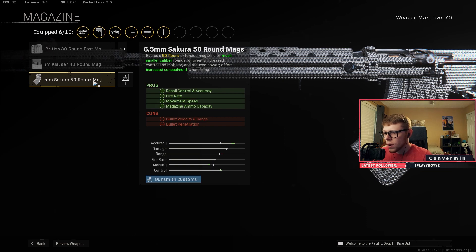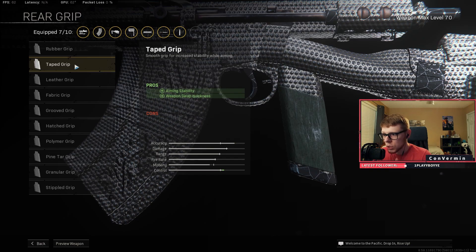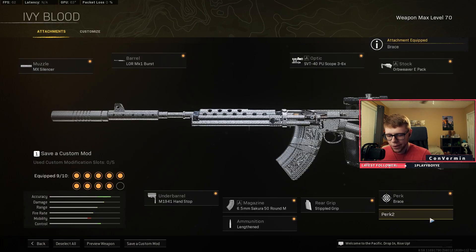Then we have the 6.5mm Sakura 50 round mag — helps with the fire rate, which is really slow as a burst, helps with the recoil control, helps with the movement speed — all of these are important. This is where it comes down to personal preference a little bit. I had on stippled, just because I wanted to help with the recoil pattern even more; however, you could put on taped, or the aim-down-sight leather grip — it's really personal preference. I personally use stippled in that gameplay. Then you have brace for that initial firing recoil, or acrobatic — choose one of the two; brace is better in my opinion. Then throw on fully loaded — fully loaded is a godsend for guns especially in Vanguard; you can just rush your loadout and automatically have exactly what you need.